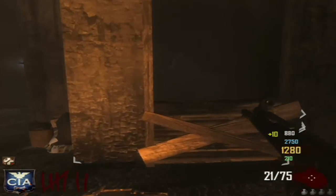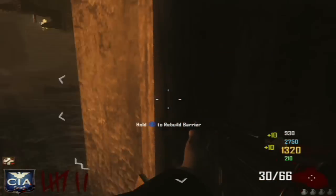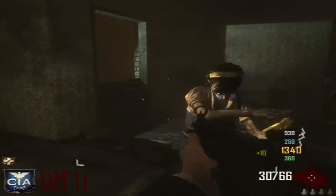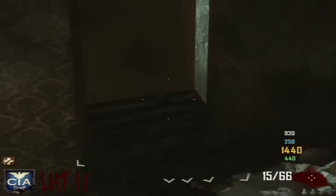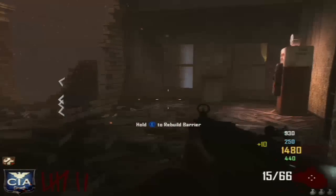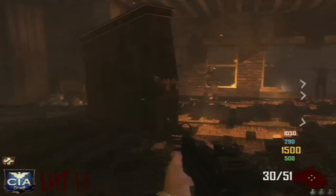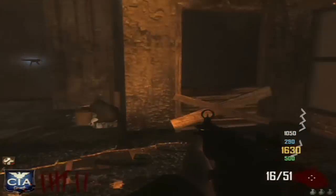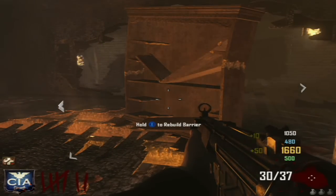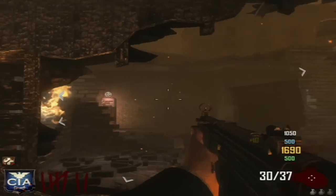Quick Revive is important because this is a team game and you want to keep as many members on your team alive as possible. If you see your team members on the other side of the map and it's covered with zombies, I personally would not risk going to get them - if you go down there's not really any point them being up if they have no perks and no ammo. If they are near you and you know you can get them risk-free, go and pick them up.